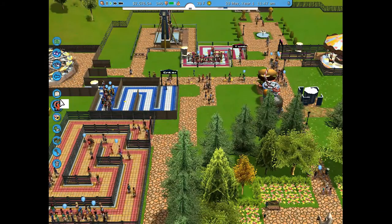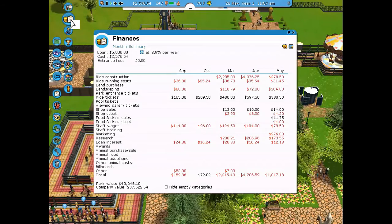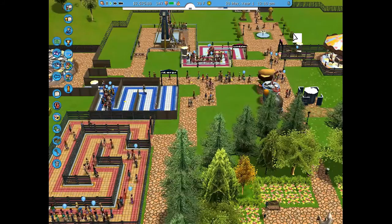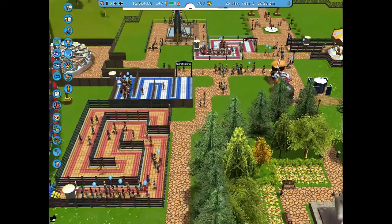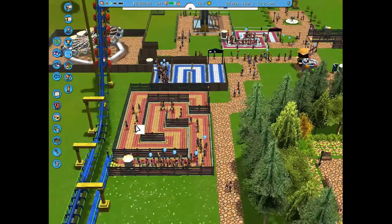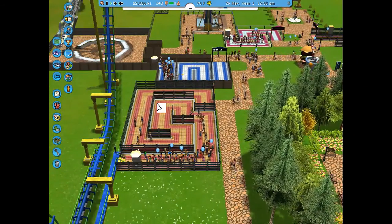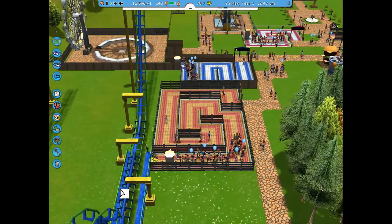The ad campaigns start to work rather quickly — the guest numbers start to rise dramatically over the next few minutes. We're about to take a ride on the Supreme Screen as soon as the current circuit finishes, and the queue line is growing for this ride quite rapidly, which is great.